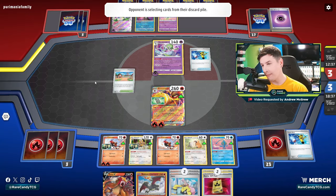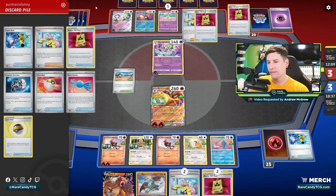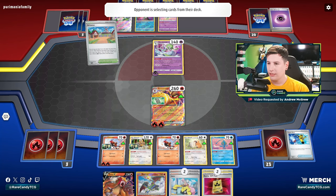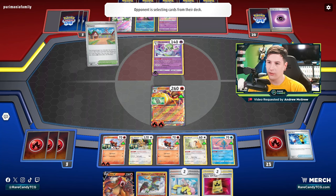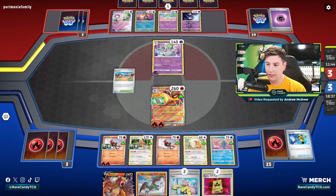The good news about being tied on prizes is that Counter Catcher is also turned off for them right now. More than likely they're only playing one Boss, so we might not have to worry about gusting options much. I'm just trying to think how we're eventually going to close this game out. I feel like we'll have to get so much energy in play to do a big attack on Gardevoir — or at the very least do so much damage to Gardevoir that it can't accelerate energy, which would also maybe win us the game.